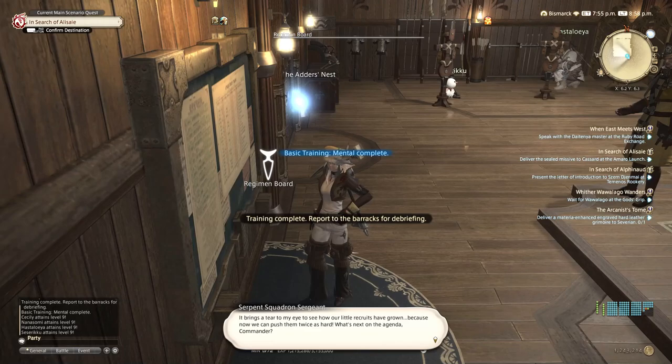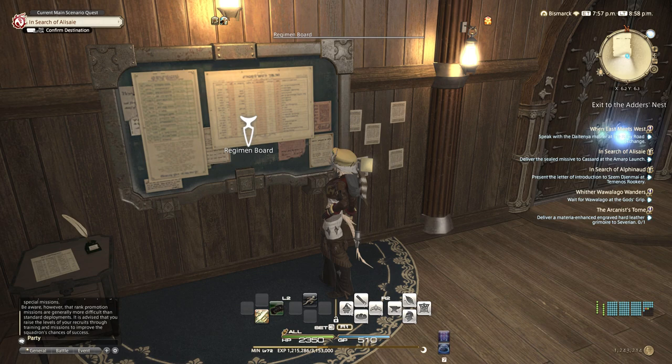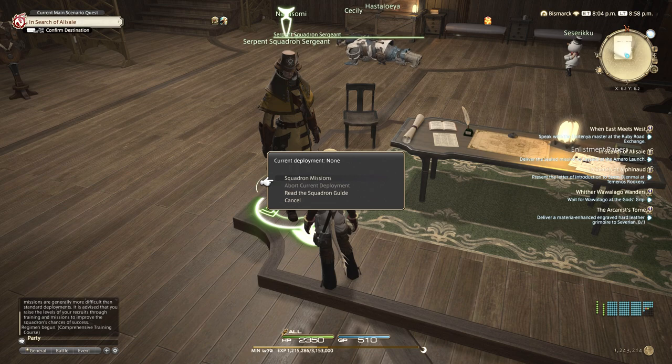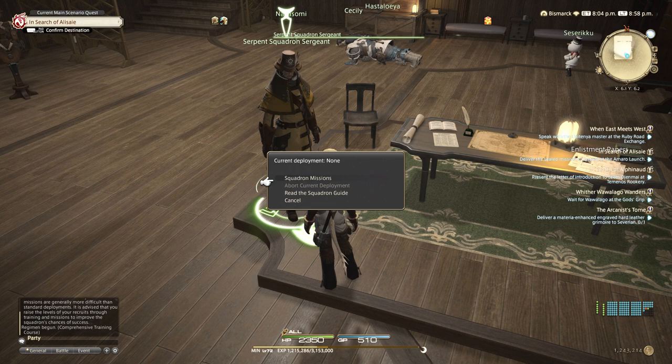Training complete - one hour later they are now level 9. If you're close to reset you may as well do all your training before it resets and you get three more. If we were to send them to the mission we would have reached all the stat requirements anyway. If you don't have any training left it doesn't matter, just send them to the mission - they are 18-hour missions. But if you are playing and available, send them to training before sending them on missions since the missions take longer.